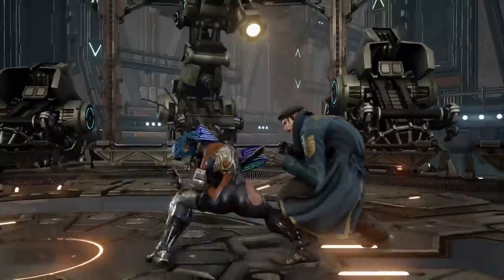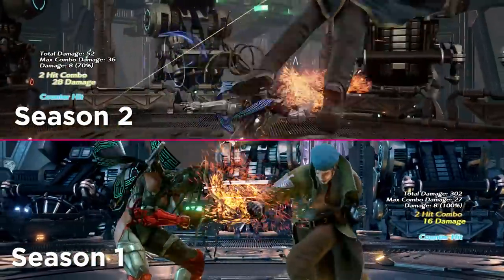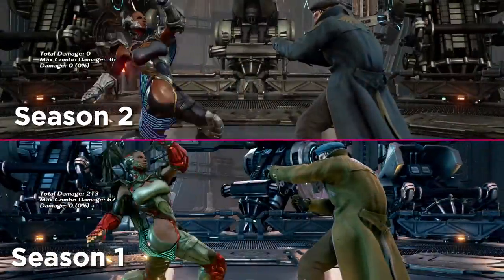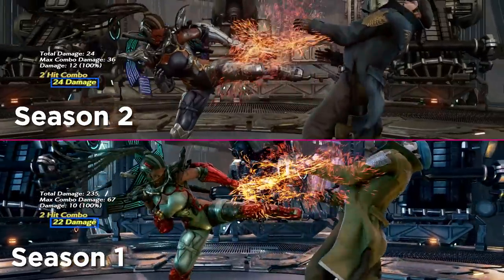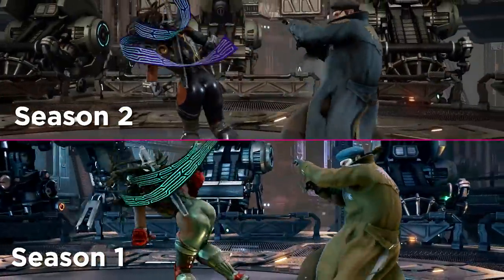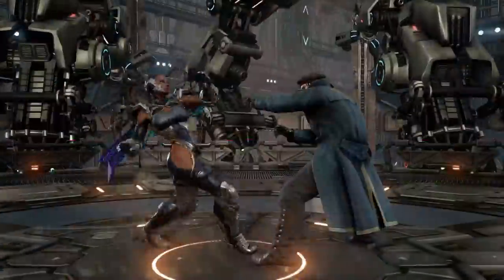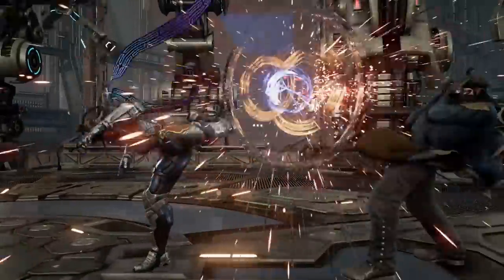Master Raven is more or less the same character, but with some nice improvements to her poking, punishment and back turn gain. Raven's arguably best poke, 3-3, is even better now, with more damage and plus frames on hit. A faster transition into back turned also makes the synergy between poking and mix ups more seamless and threatening than before.